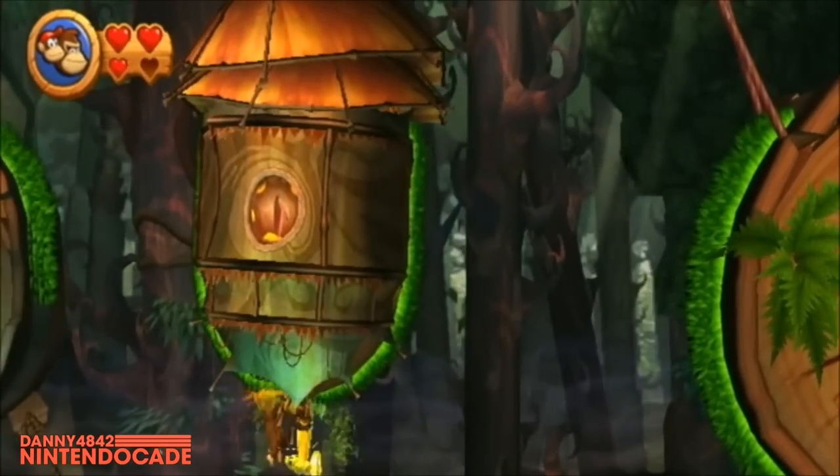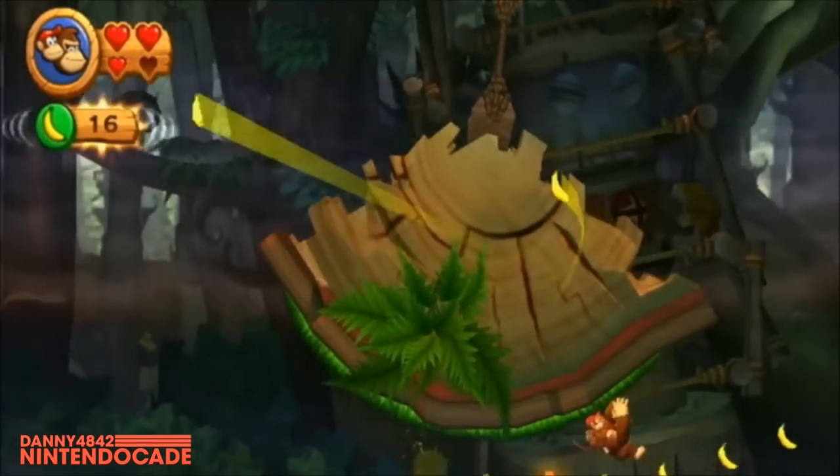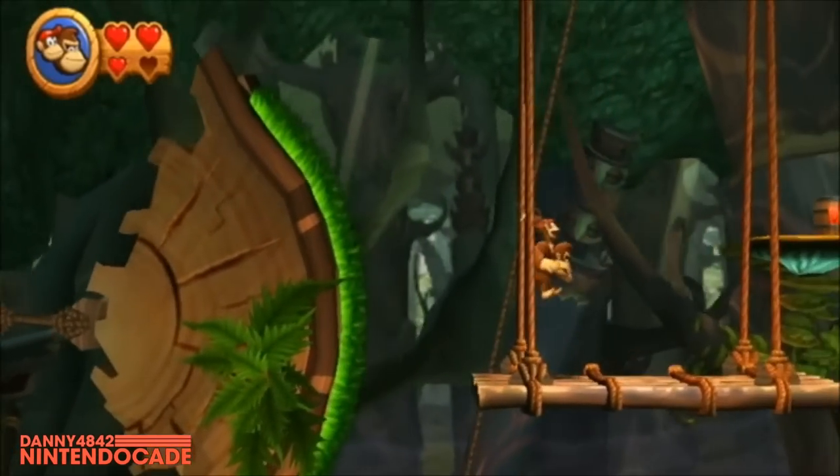A Nintendo Power issue features the cover art of DKC Returns with Diddy riding on Donkey Kong. One key change in the formula: instead of switching between two characters, Diddy Kong now rides on Donkey Kong's back, giving a boost ability with his jetpack for hovering. The magazine has a great spread inside celebrating the boys being back — showing how long Donkey Kong had been away from a proper new title.